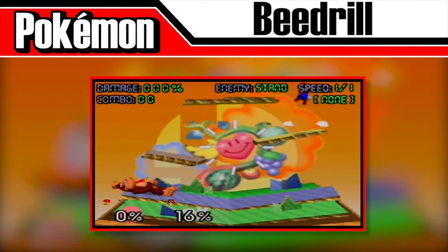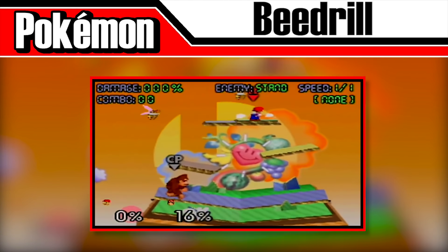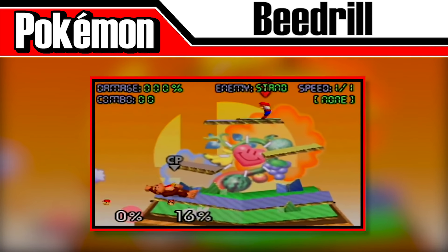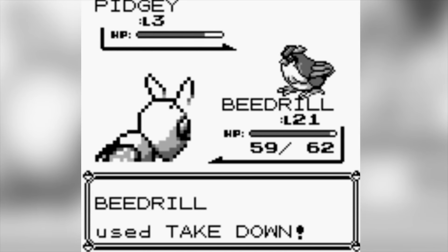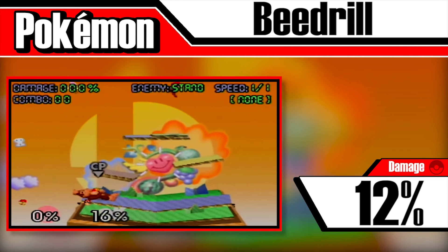Beedrill only appeared in the original Super Smash Bros. When released, the bug Pokémon will fly off the screen just to return a few seconds later with 17 of its Bros flying across the screen. They'll all use the move Take Down, a move that can only be learnt through TM9 in the Generation 1 games, doing around 12% per hit. This was possibly inspired by the episode 'Challenge of the Samurai' from the Pokémon anime, where a swarm of Beedrill are seen attacking Ash and stealing his Metapod.